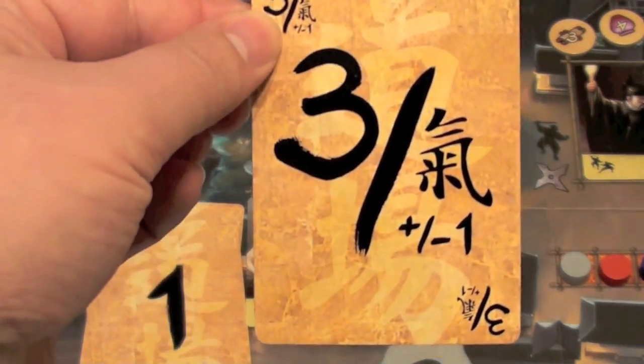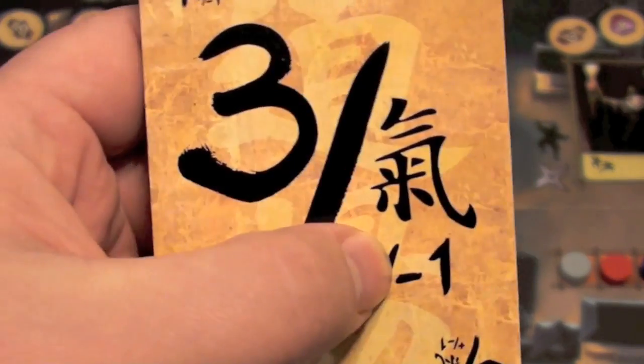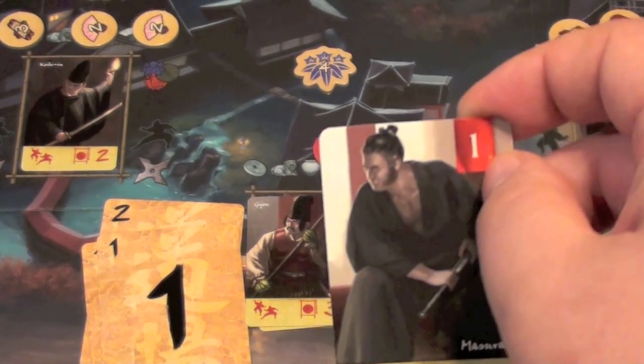This is possible through various actions in the game. For example, if you have a three card in your hand, a three can either be a three, or it can be plus or minus one to any other card. So if I played a one with a minus one, I could get a zero, beat this guard, take that red good, and we'd be done. I'd also keep this card because it's worth one point at the end of the game.